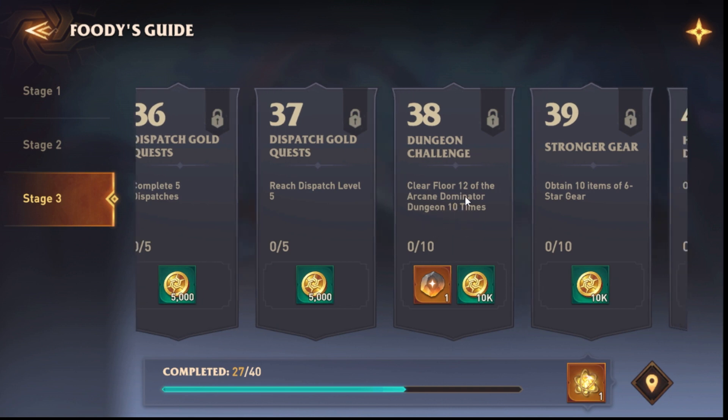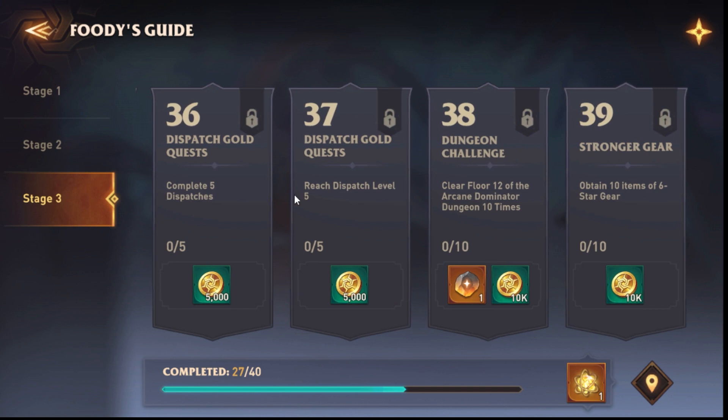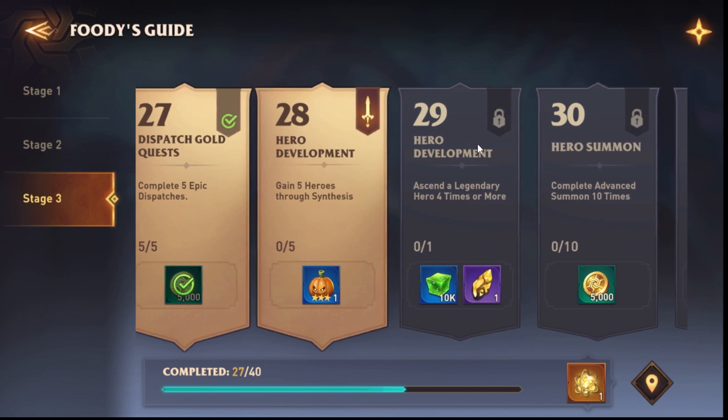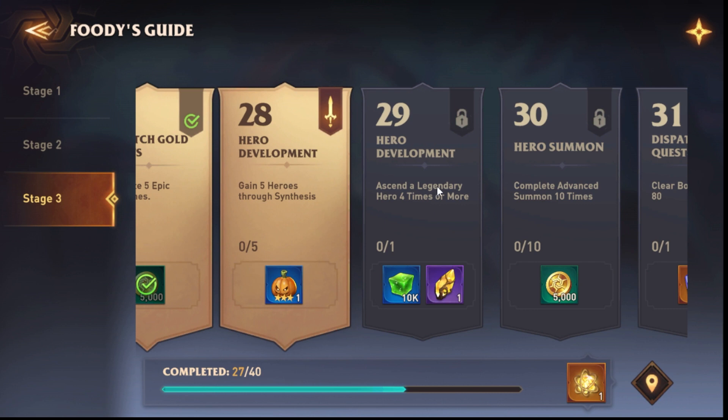You also have Void Tower Mythic — good luck with that. Clear floor 12 of the Arc and Dominator, obtain ten items of six-star gear, and own eight six-star heroes. Some of those quests are a bit redundant like leveling up heroes and arena fights, but the biggest blocker to be aware of: you need 20 or more other legendaries before you can finish this quest and get the free legendary.